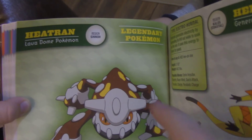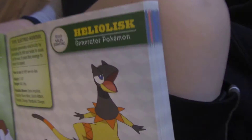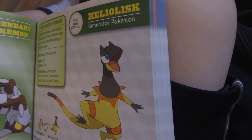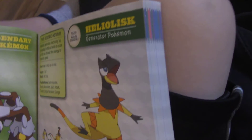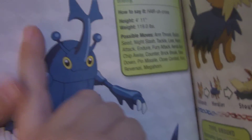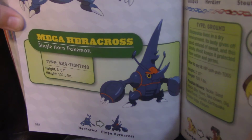Heatran — that kind of looks like a Metagross. Heliolisk — it's a generator Pokémon. Heracross — Bug and Fighting. Mega Heracross — it's a single horn.